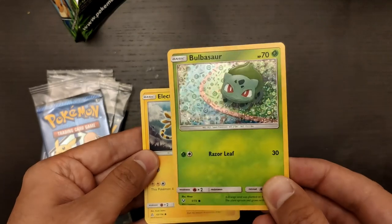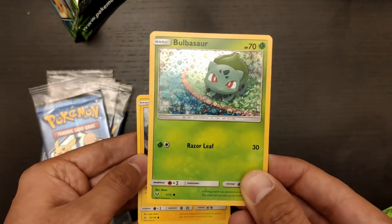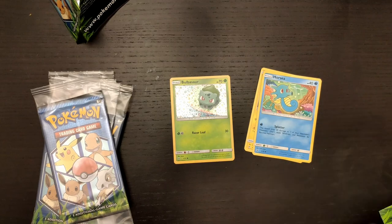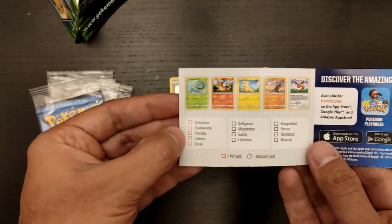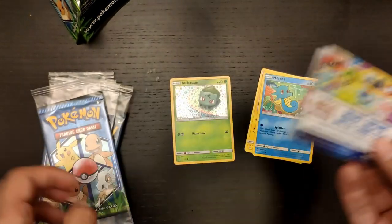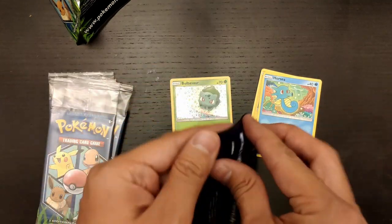And we got it in the first pack — magic right there! The holographic pattern, as you can see, is a little different to what we see usually. It kind of bubbles. It looks really, really nice. I really love this Bulbasaur. Very excited that we got it. We also got the Electabuzz and the Horsea. It comes here with just a little pamphlet that says the different cards we can get, and Bulbasaur, Charmander, Pikachu, Cubone, and Eevee are marked in red, which are the ones that have the specific foil. First pack, we got the hit. I hope that the next ones are the same.